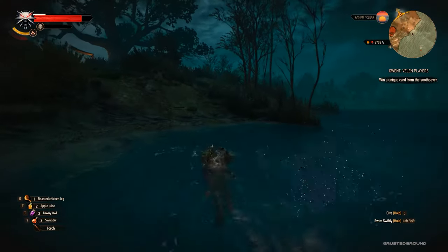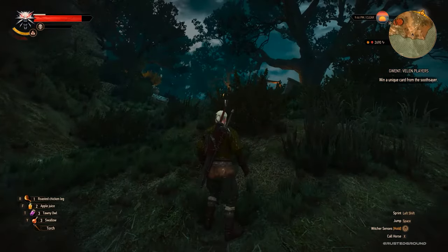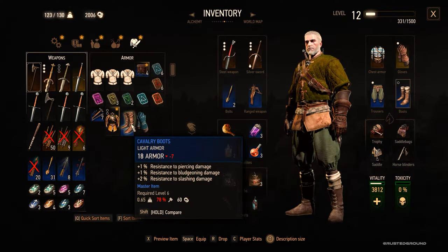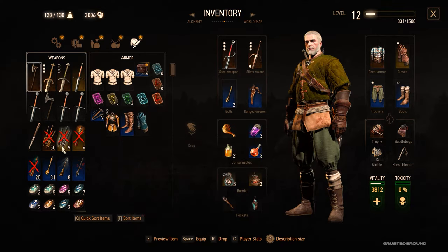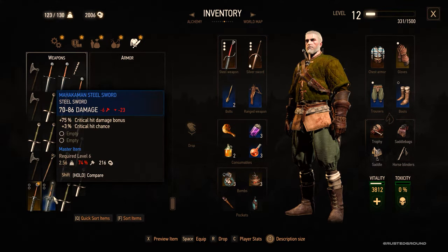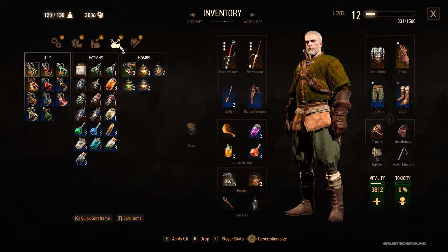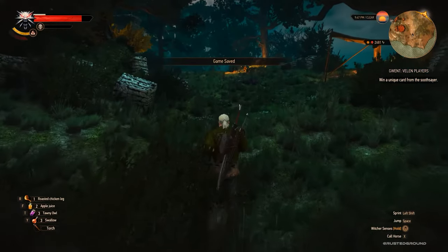Let's see what we got from the pirates. Medium armor — not interested. Light armor — not really better than ours. The Kaedweni Karas — not really better than ours either. We got a bunch of swords and stuff that we can always sell, which is good.